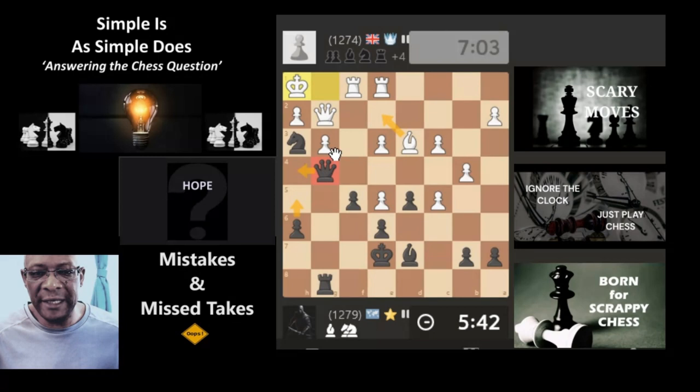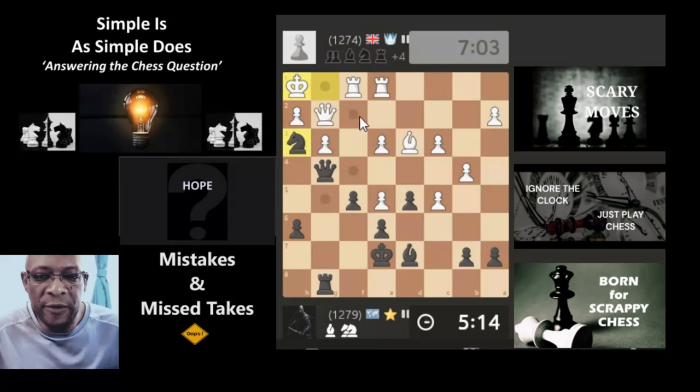We'll try that — bishop straight away, bang. Where's the queen go? It's not defending the knight anymore. We're going to have to move the pawn — pawn takes, rook takes, king takes, knight moves. Then we've got a knight and a bishop against two rooks — that doesn't look too healthy. There's no other magical position at all.